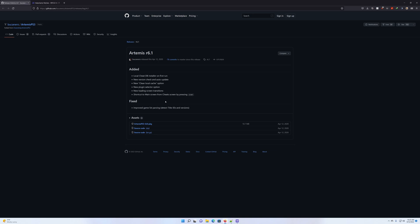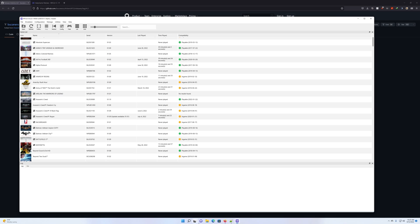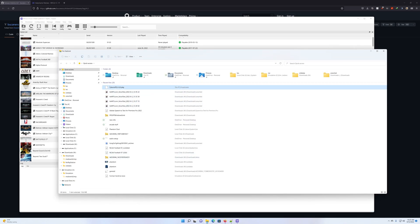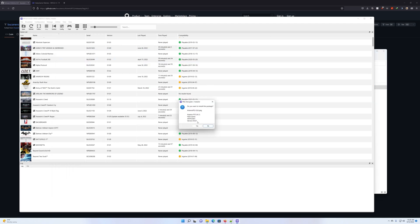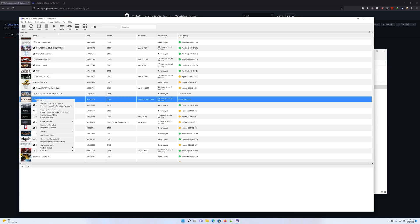You can download the latest version as of April 12th, 2020 — I'll leave the link down in the description. This is the GitHub page for the most current version. You want to download the package file, open up your RPCS3, and then install it. Being a PKG file, you just drop it in and tell it to install.